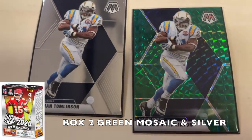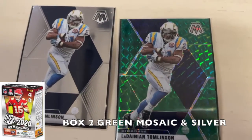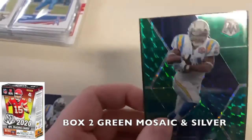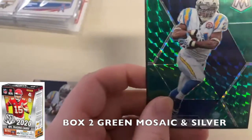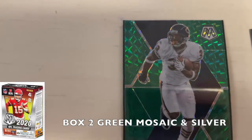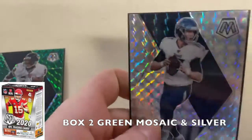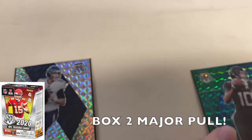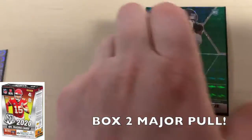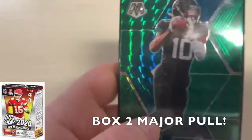Now the better pulls from the Mosaic box. First, a green mosaic Darius Slayton — I also pulled the base so I sleeved both together. The green mosaics are just so cool the way the color changes as you move them. Next, a green mosaic Charles Tillman — very clean card. A silver Ryan Tannehill — love the silvers. And the big hit: a LaViska Shenault Jr. green mosaic rookie card. Just a great pull, very happy with this box.